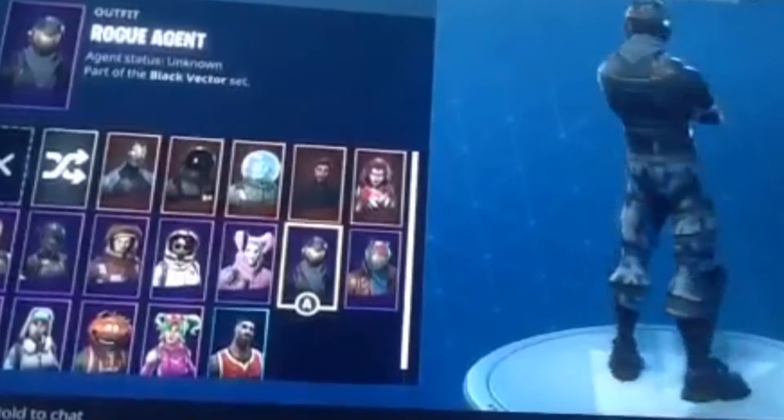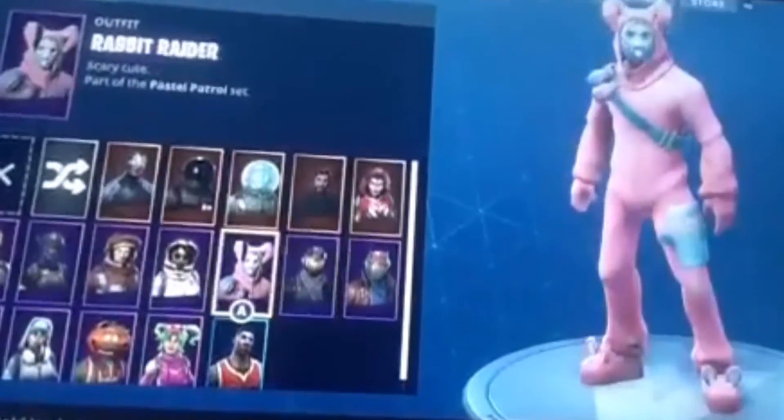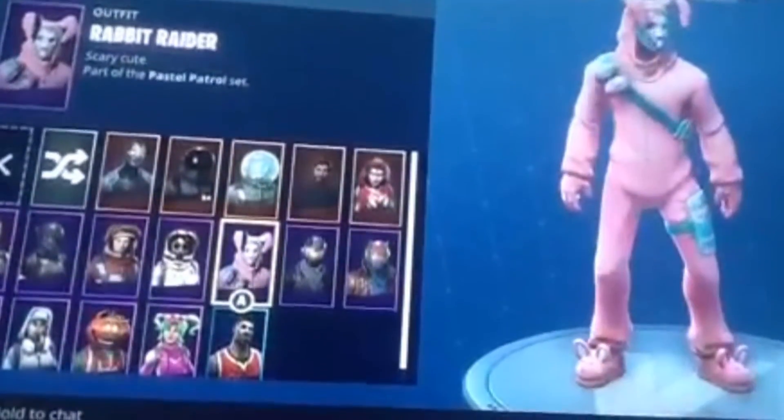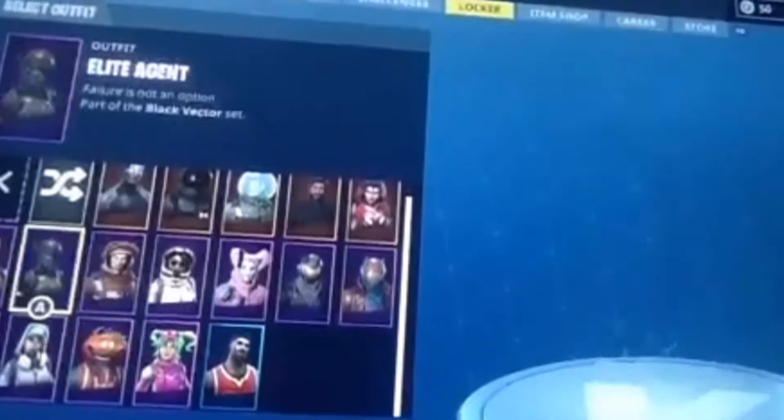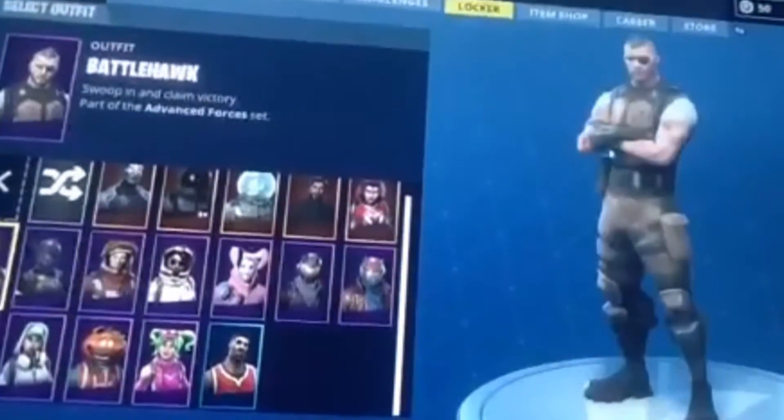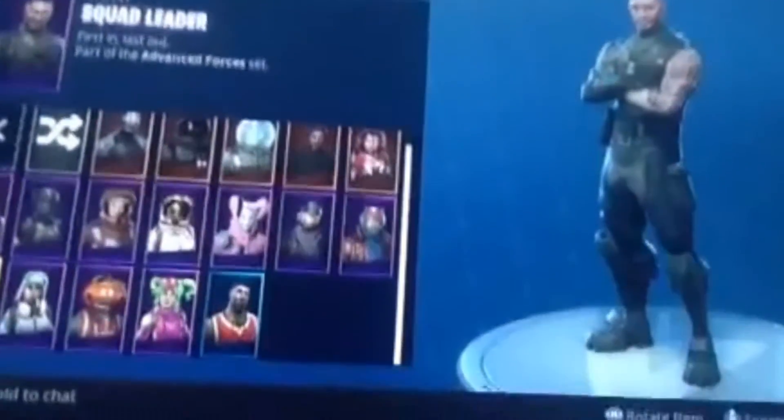Rogue Agent, Bunny — basically all the Season 3 skins: Specialist, Lead Agent, Battle Hawk. And here's when it gets good.